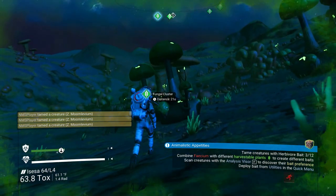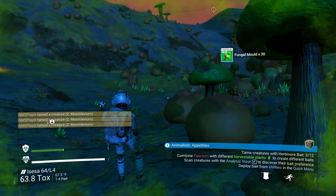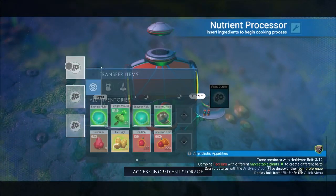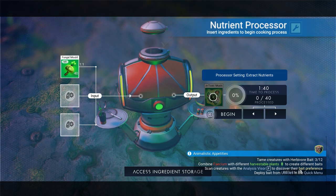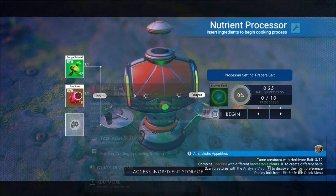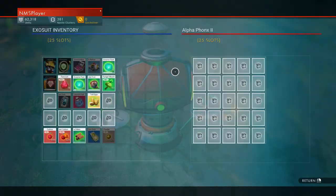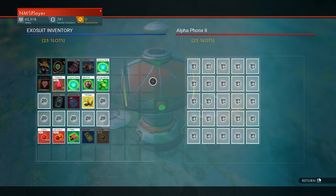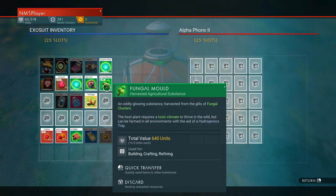Here's some fungal cluster right here. Let's just drop the processor down and see what we can make. Fungal mold all by itself makes non-toxic mushrooms; if you add facium to it you get enzyme fluid. You can also store things in here: carbon, all the plants, facium, mordite, any kind of meat, and all the baits will store in there.